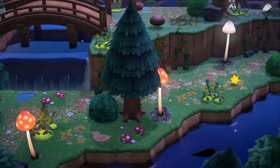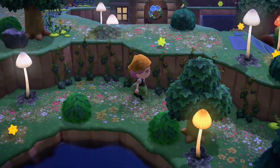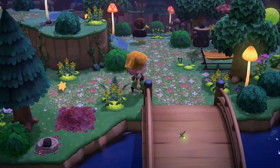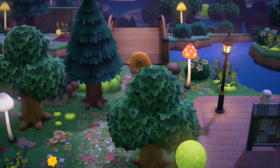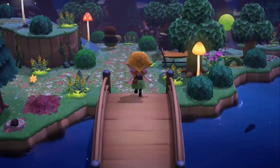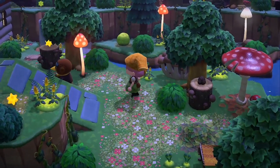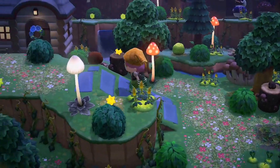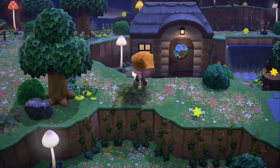The majority of this island is going to be relatively the same vibe with a lot of glowing moss items, the glowing mushrooms, a lot of plants, flowers, bushes, trees, and just a lot of natural items — a lot of nature, which was kind of the goal. This island is supposed to be like a magical enchanted forest, and I do feel like especially with the glowing moss items that idea does translate pretty well.